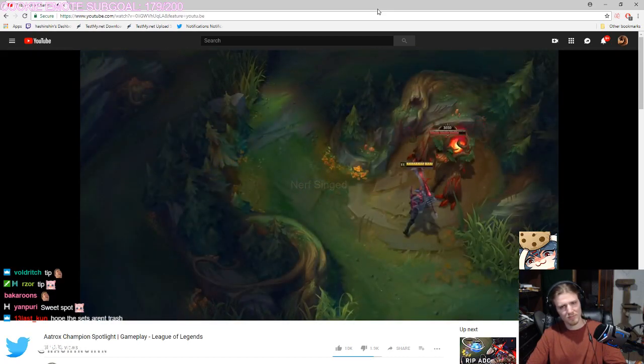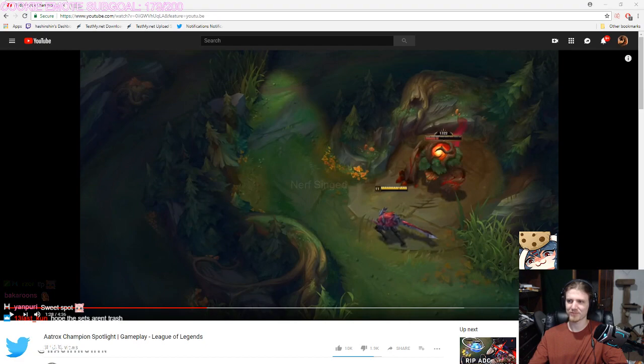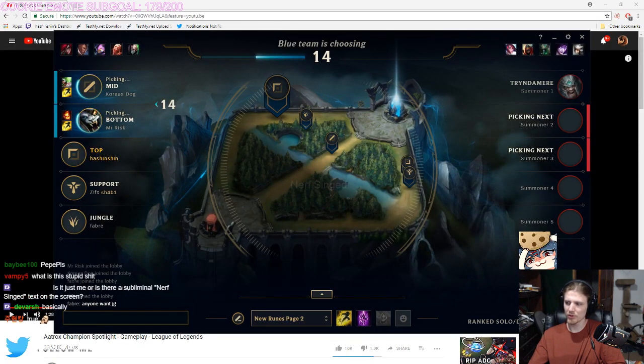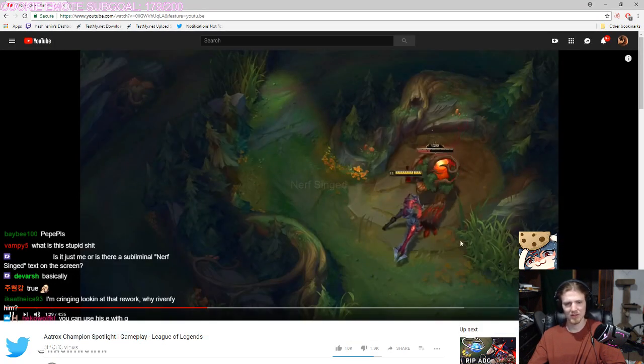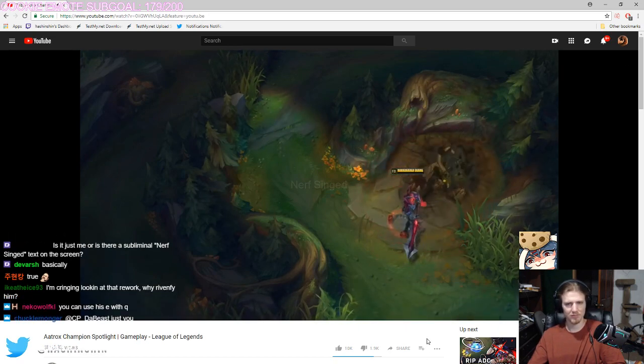Each Q also increases the damage. I feel like Aatrox is only gonna be useful every five minutes — when he flashes on his third Q, maybe he does damage. Every other time I feel like he's just not gonna be very useful with his current cooldowns. ...landed the previous one for about twice as much on the final cast, and that's what I call tons of damage.